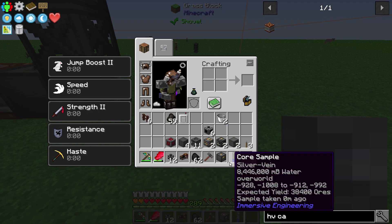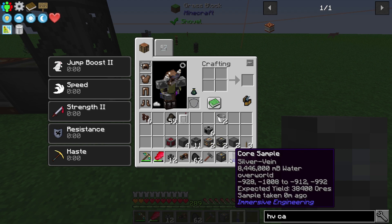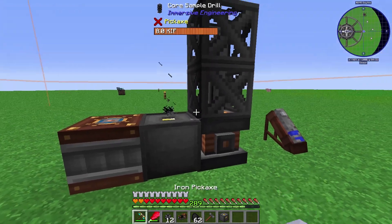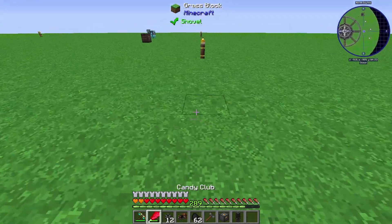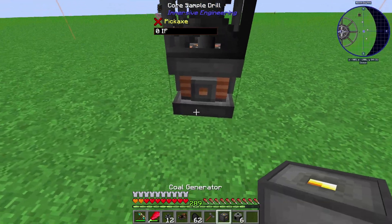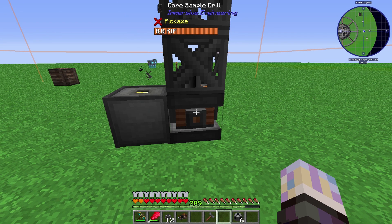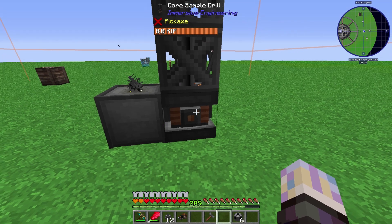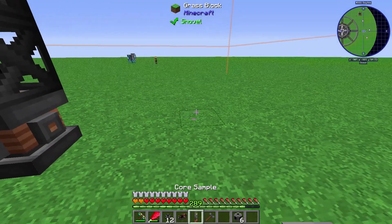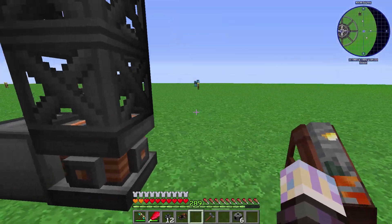After charging the capacitor and setting the input side with a shift right-click of the hammer, let's right-click the drill and it'll do its animation, going down. When it's done we right-click to get the core sample — it tells us what's in the chunk. This one has a silver vein, and we found water, which I don't really want. It looks like it would find 38,400 blocks of silver — that is crazy, though it takes a long time. We're going to move this thing and let it charge up. We just move chunk to chunk until we find oil, which is what we're going for right now.